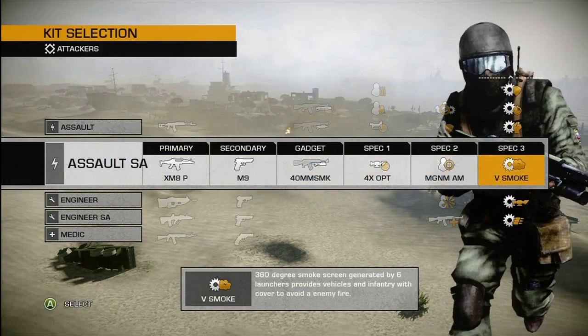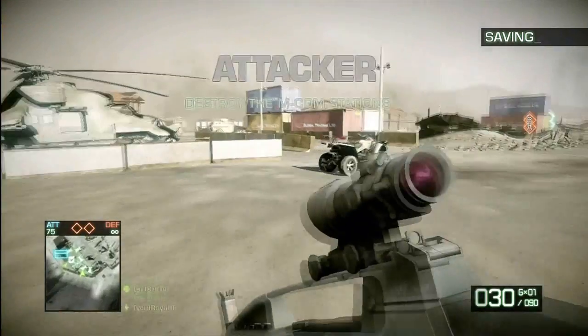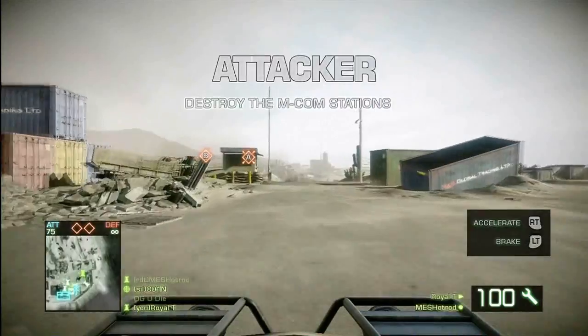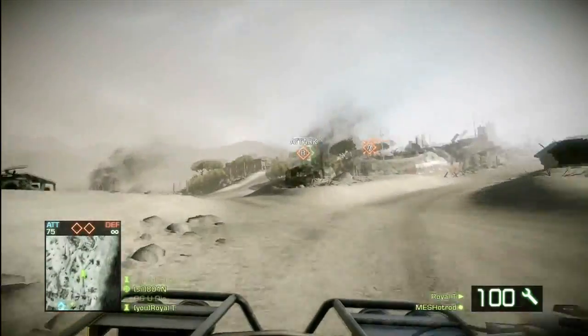How's it going guys? Royalty here with some more Battlefield Bad Company 2. I got an attack on Atacama Rush today for you guys. I really like to roll the assault class with smoke on this map. It's so wide open, it really helps you cover your chokes and cover all those open areas to try to get them armed. So it's pretty much a class I always roll.